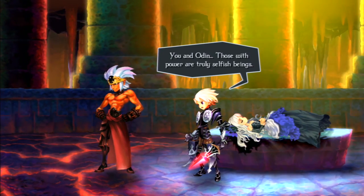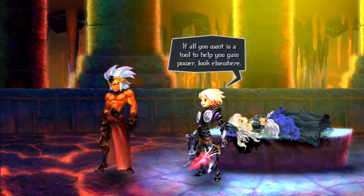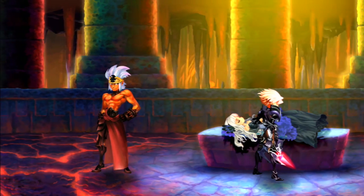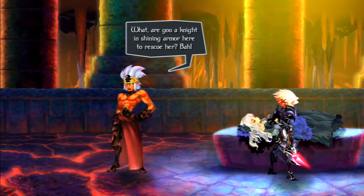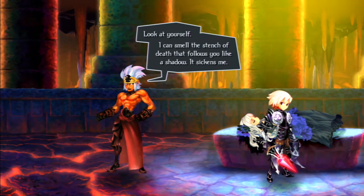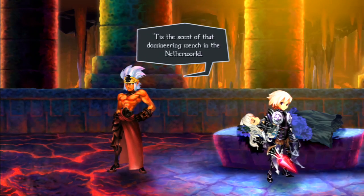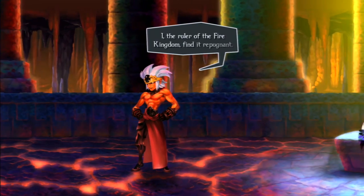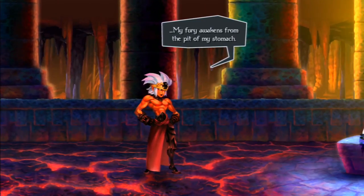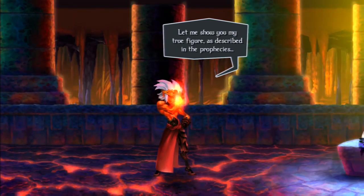'Yuck. You and Odin — those with power are truly selfish beings. If all you want is a tool to help you gain power, look elsewhere. Return Gwendolen to me.' 'What are you, a knight in shining armor here to rescue her? I can smell the stench of death that follows you like a shadow — tis the scent of that domineering wench in the netherworld.' 'My fury awakens from the pit of my stomach. Let me show you my true figure as described in the prophecies!'